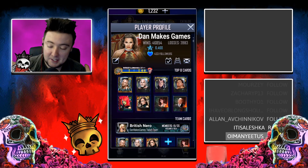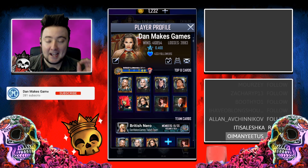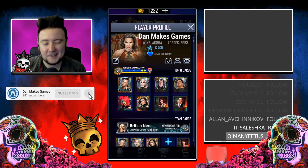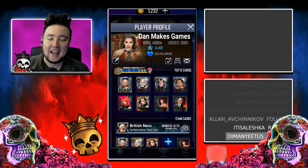Hey, what's going on guys, this is Dan Makes Games and we're coming back with the second part of a tutorial series on how to complete Wild Wednesday as quickly as possible - probably within 20-30 minutes. It's going to combine the last tutorial with something a little bit different, but it's going to be the fastest way to complete Wild Wednesday.